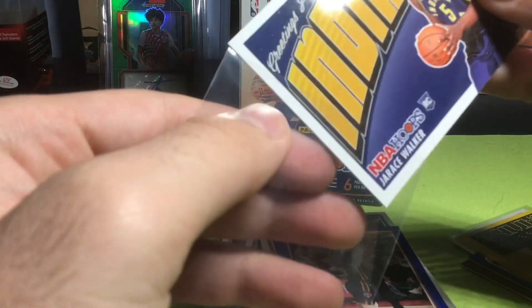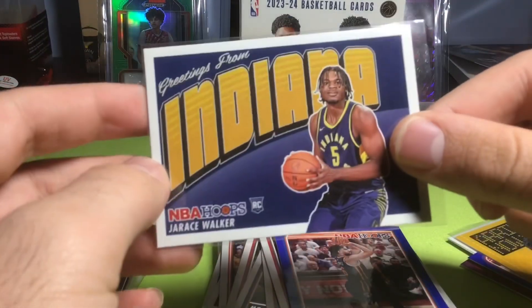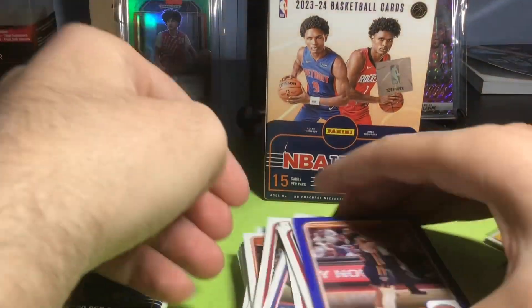Jayrus Walker — the Pacers are respectable right now and Jayrus Walker is not even really playing, so hoping he can play. I love the way this card looks — the Greetings From Indiana is cool, it's literally like a postcard. But no Wembys yet, and we've got three packs left.